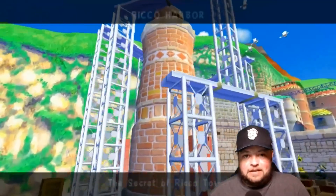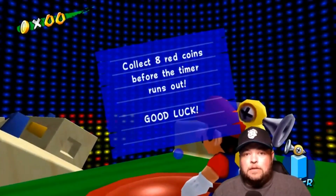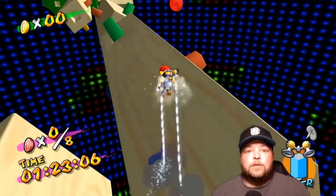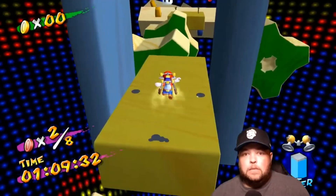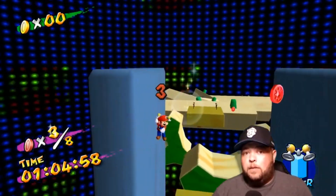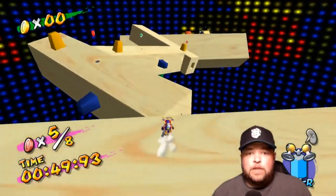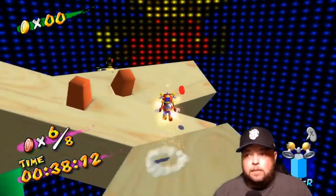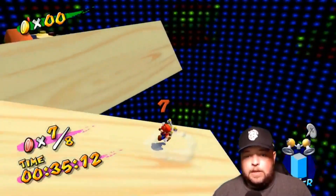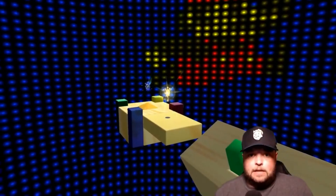Now let's pick up the secret shine sprite in Episode 4, The Secret of Rico Tower. This course is much easier now that we have the hover nozzle. We have to collect eight red coins, so smash that button and let's get started. Red coin one is on the second rotating block, coin two is on the fourth rotating block. At the wall jumping section, wall jump past the 1-up to pick up red coins three and four. The middle gear has coin five. From the platform with the nails, pick up coin six on the second rotating block. The next rotating block has the 1-up, and as you jump to the following block you'll get coin seven. The second-to-last rotating block is where you pick up red coin eight, which unlocks the shine sprite.